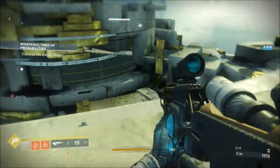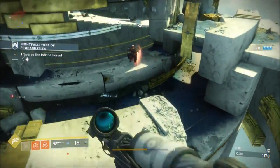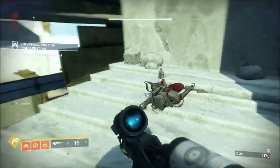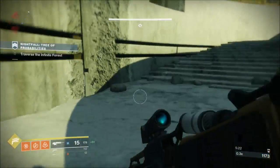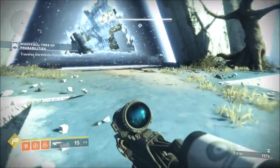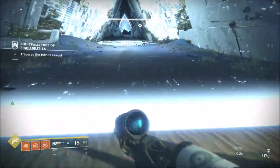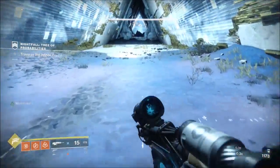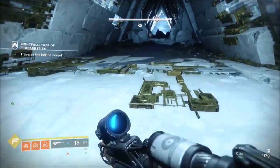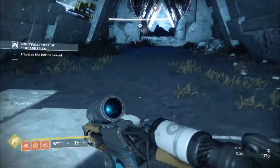Once we clear these ads and the portal opens, we're going to do what's usual — skip past the next section, not bother fighting the ads, just jump over the gap and go. We can't skip the last section because really the Titan's the only one that can do that with the jumps, so we're going to have to fight our way through that. But it's all very self-explanatory.